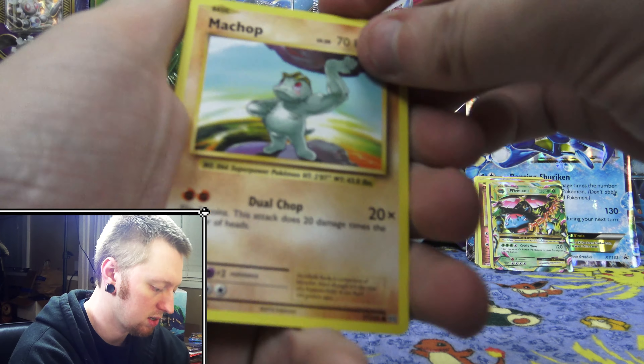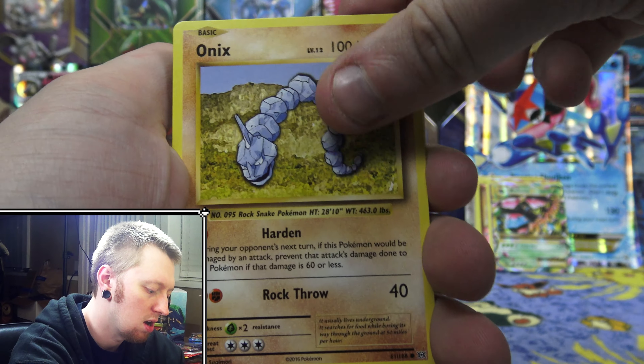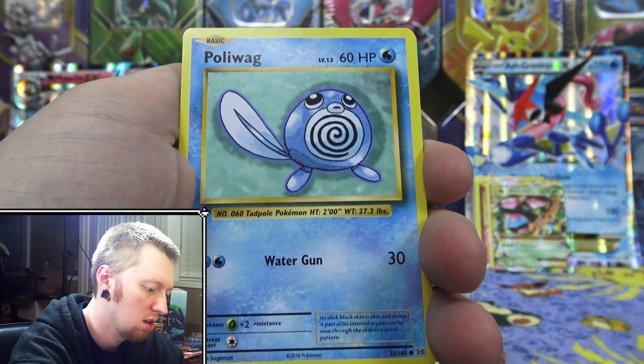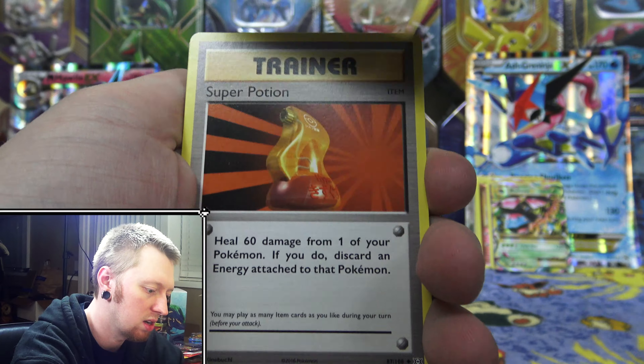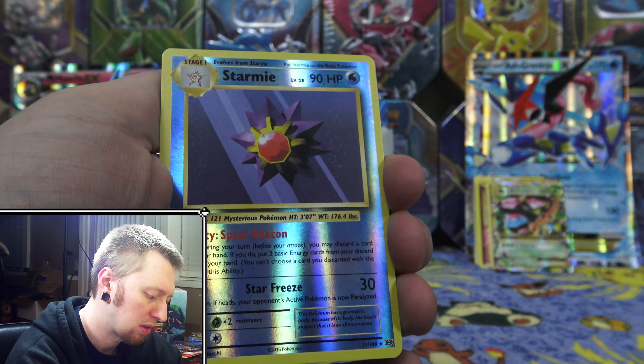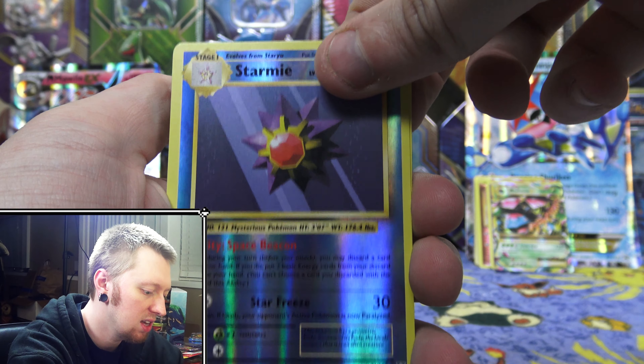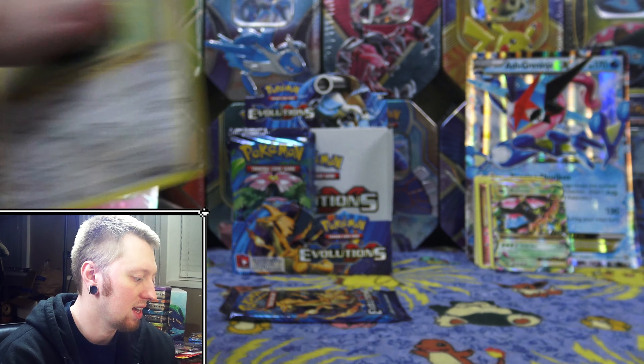Alright, second to last pack here. Machop, Growlithe, Onyx, Nidoran, Poliwag, Slowbro Spirit Link, Super Potion, Charmeleon, Reverse Rare Starmie. And the rare is a Regular Rare Raticate.